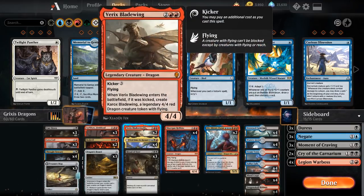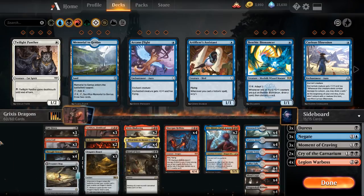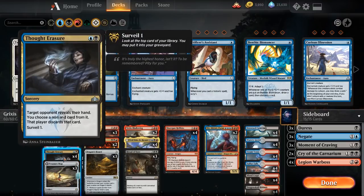Varix's Bladewing is probably the worst dragon in the deck, which is kind of funny because Varix's Bladewing is still a very powerful card. A 4-mana 4/4 flyer is not super impressive on its own, especially considering that Nicol Bolas is a 4-mana 4/4 that makes them discard and can become a Planeswalker. But Varix's Bladewing has the extra kicker ability of making two 4/4s when you kick it, so if you get to that late-game top-deck Varix's, it does have a lot of potential. Then we have a lot of removal: three Cast Downs, three Lava Coils, and two Bedevils. Some more card advantage in three Treasure Maps, and a little bit of hand disruption in Thought Erasures, which can also let you sculpt your game plan.